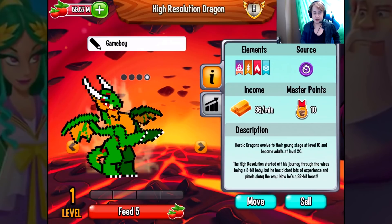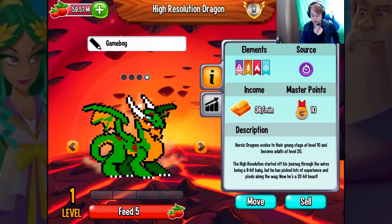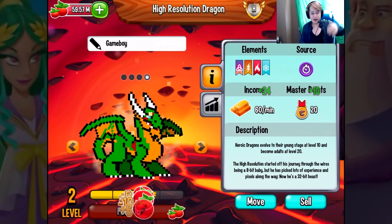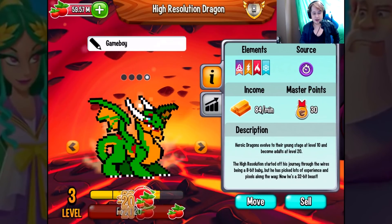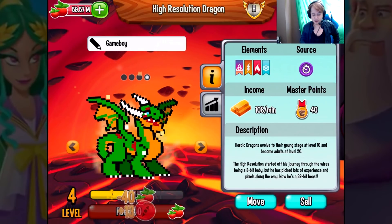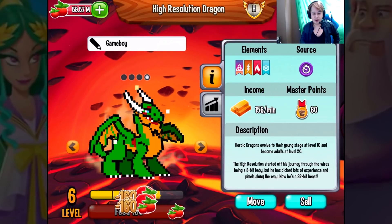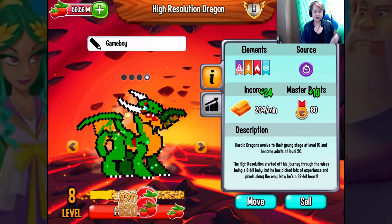All right, so there's what it looks like. We're gonna feed it and evolve — I'm just gonna call him Game Boy, our coolest dragon. I'll call him Game Boy since I'm not going to call him Breath of Fire.